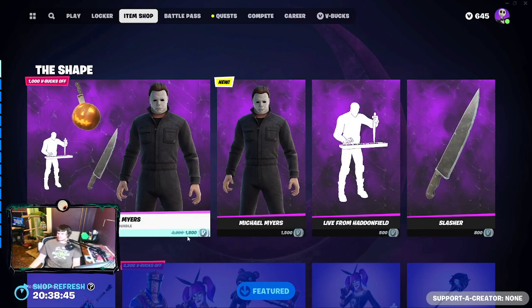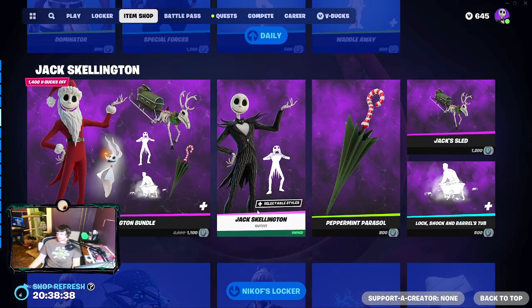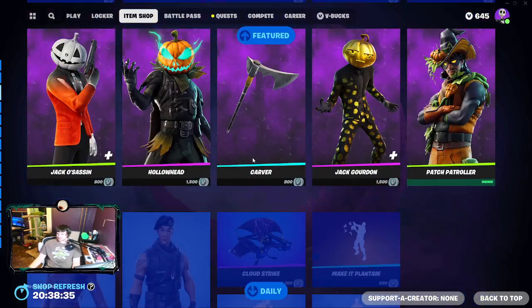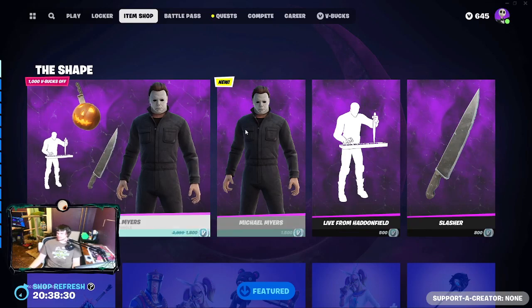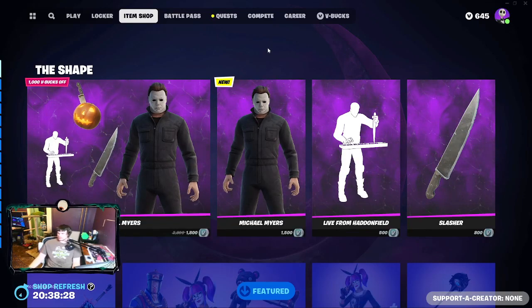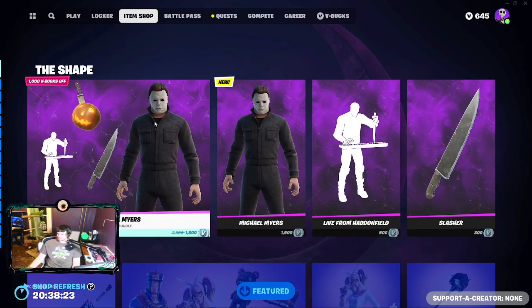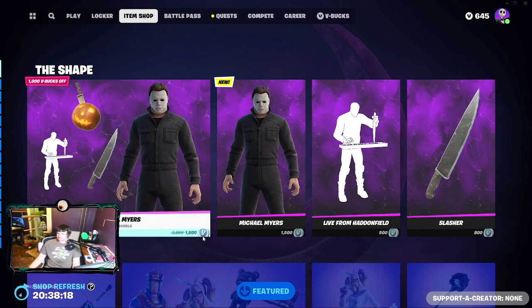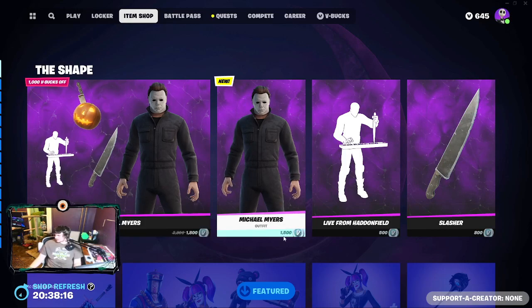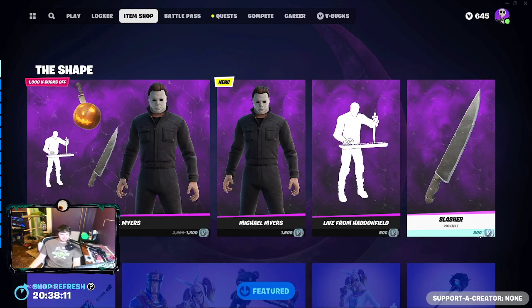This would have actually been cheaper to get than some other sets. It's definitely a cool set — not gonna lie. If you want to get it, Michael Myers is 1800 V-Bucks, the emote is 500, and the pickaxe is 800.